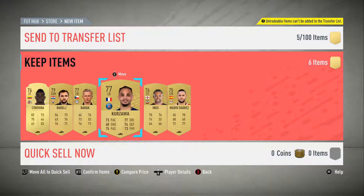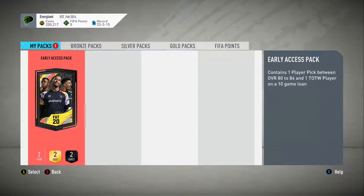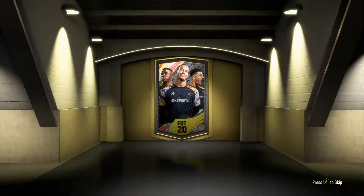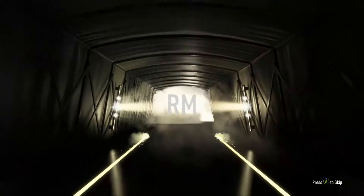These are untradeable, which is okay I guess. The EA Access pack contains one player pick between 80 to 84, and one Team of the Week player on a 10-game loan - that's not bad. I want to see what Team of the Week player we get on loan. Obviously it won't show what type of player it is until it opens. Portugal right mid - that's Nanny on a 10-game loan. I'll take that.